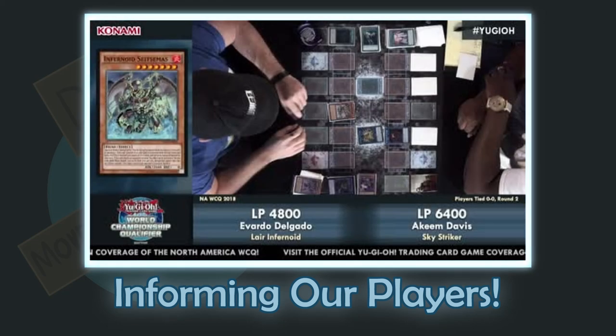In Yu-Gi-Oh!, knowing what your opponent's deck does is crucial to success in any competitive environment. In general, if a player knows what to expect when their opponent makes a standard opening play for their deck, but some of the cards they add to hand aren't the ones they would expect or the moves seem odd, the player can guess that their opponent may already have certain cards in their opening hand. The information has been implied.